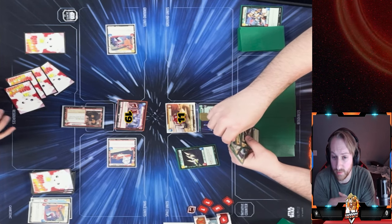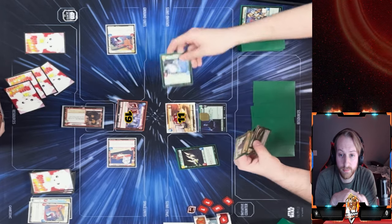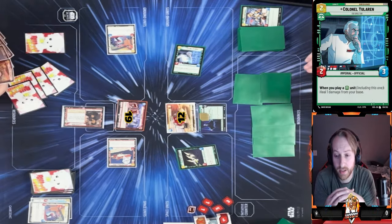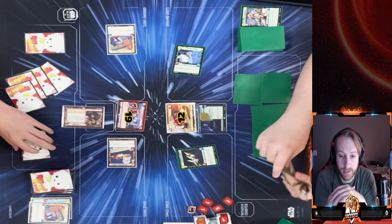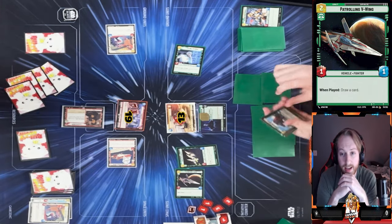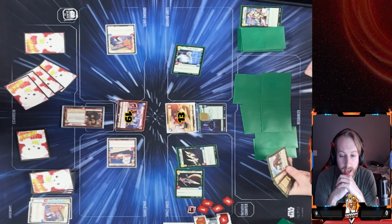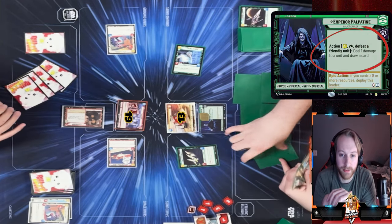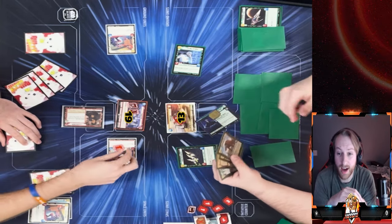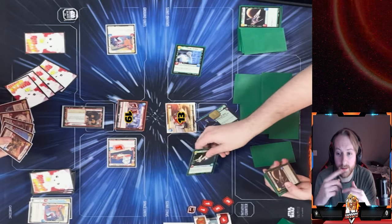He has six resources and pops my other Fleet Lieutenant — a good play. I have two resources, nothing in hand to play for two. I use Cassian's ability to draw a card since I know he won't take initiative — he wants to use those resources. He plays Yalaren, healing one to put him at 18 damage. I take the initiative. He plays Patrol Wing, heals again, and draws a card.